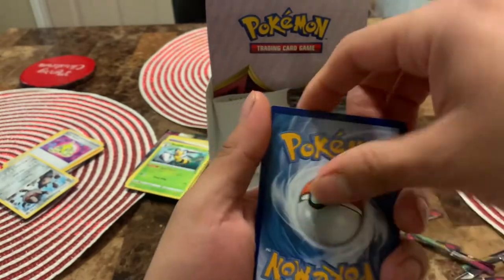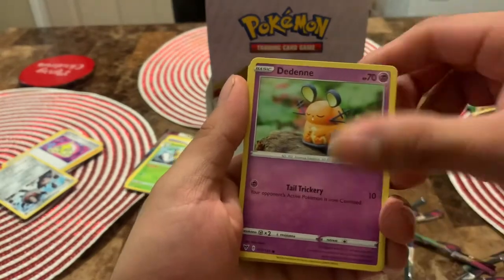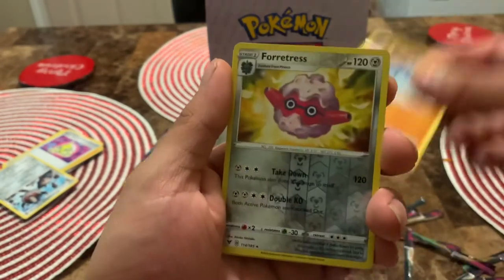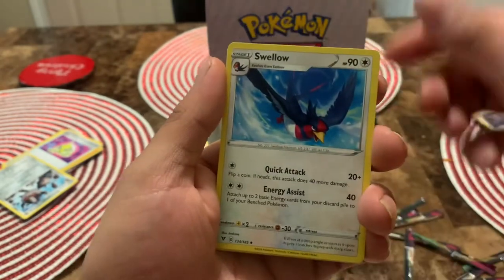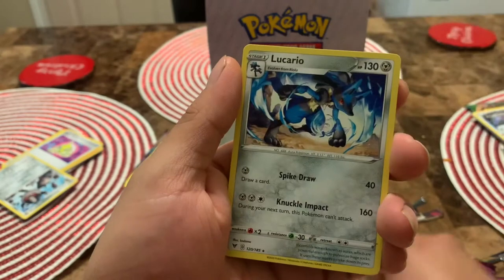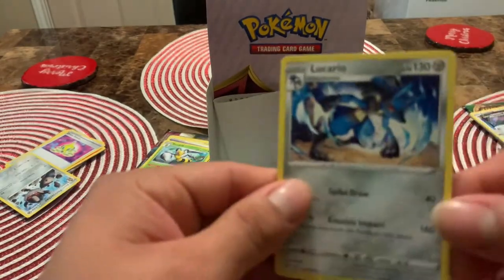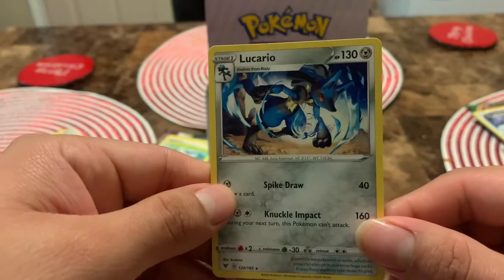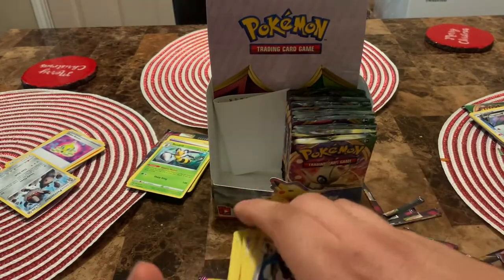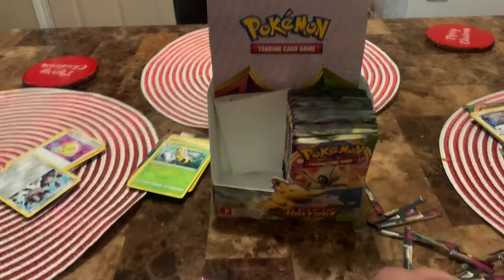Let's go with fire and water — Ralts reverse holo, League Staff, Charmeleon, and Lucario. To me this dude looks awesome, pretty cool Pokémon.